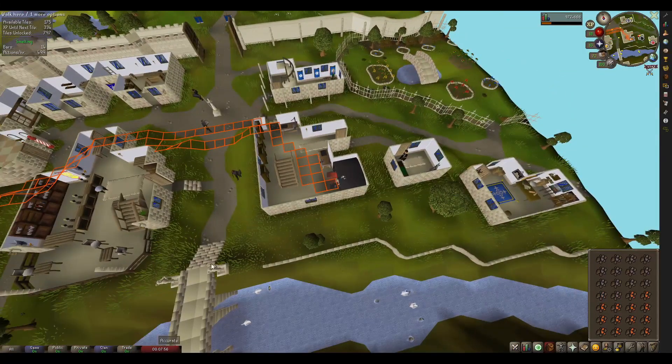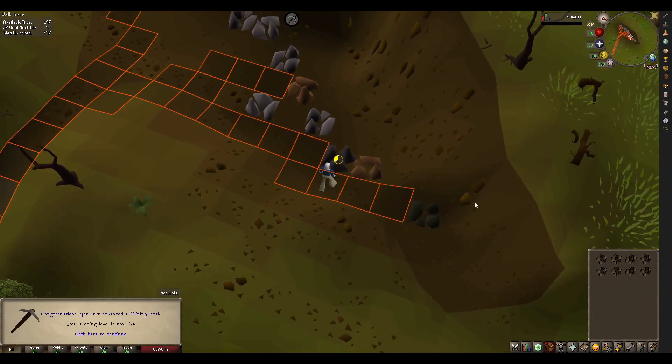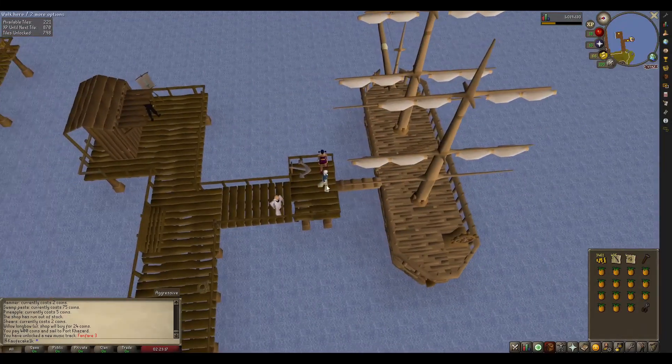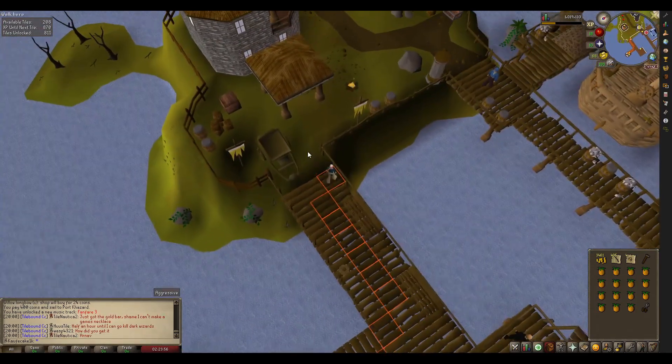Now that the bronze is wrapped up, let's get back to coal. I won't make you watch — it was super boring and painful — but I did get 40 mining and now we can mine gold. Finally we get to do stuff, and by that I mean we can unlock an anvil to smith at.